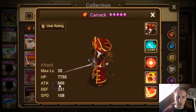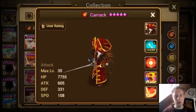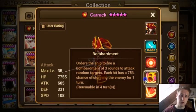It's an attack monster, not that high attack to be honest. Swiftly attacks an enemy's weakest defense for one turn with a 75% chance. Orders a ship to fire a bombardment of three rounds to attack a random target, each hit with a 75% chance of something. It's pretty good — even though it's random, it does have a stun on it, so it's pretty cool.